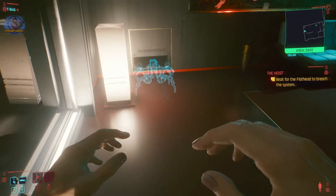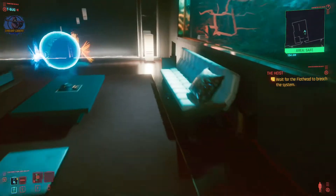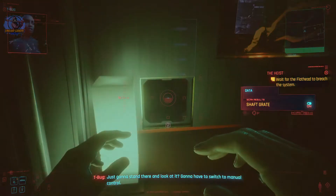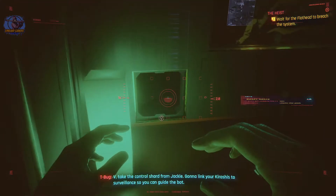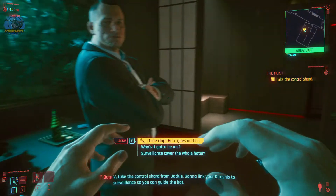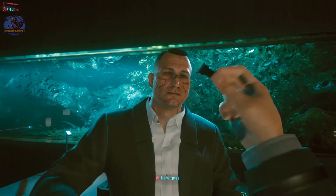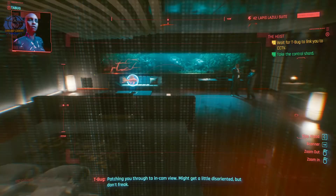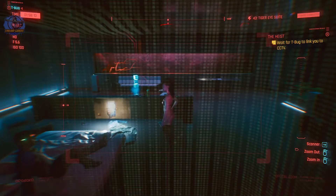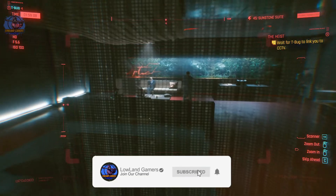Operational. Charge it a hundred. Okay. Just gonna stand there and look at it? Gonna have to switch to manual control. V, take the control shard from Jackie. Gonna link your Kiroshis to surveillance so you can guide the bot. Here goes. Patching you through to in-camp view. Might get a little disoriented, but don't freak. Okay, got a clear view.